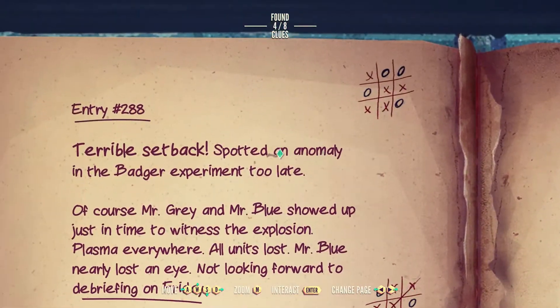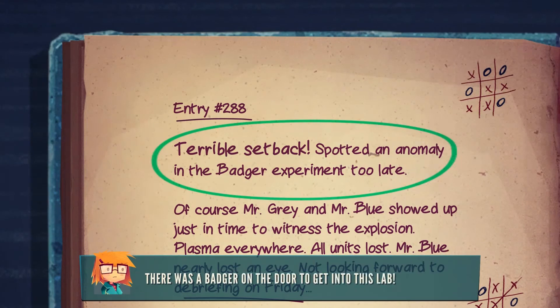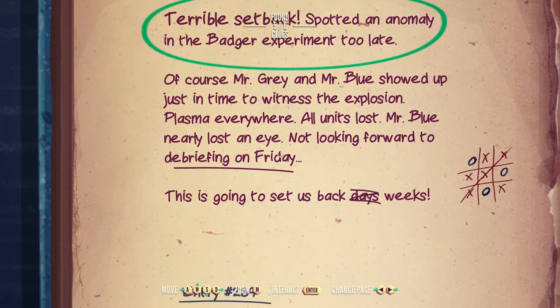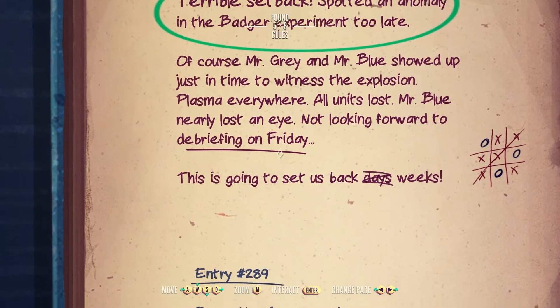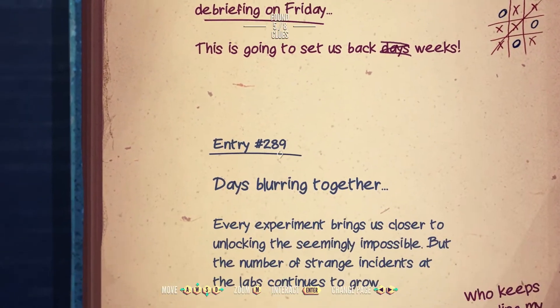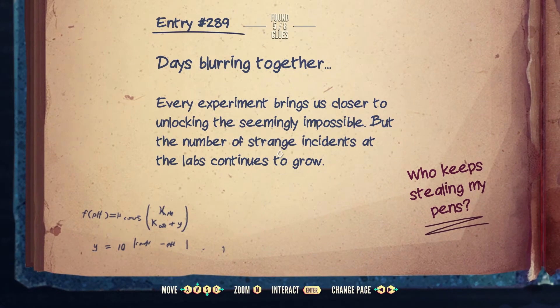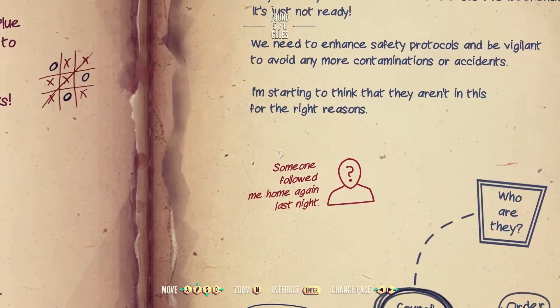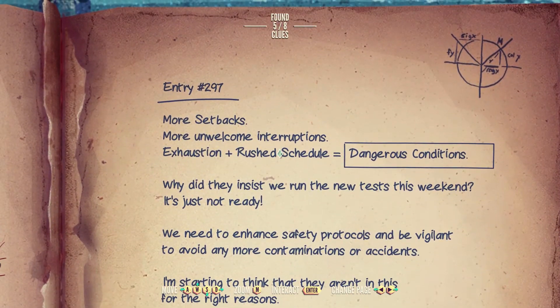I've spotted an anomaly in the badger experiment — too late. Oh, that's this one. There was a badger on the door to get into this lab, so this must be the experiment he was talking about. Of course, Mr. Gray and Mr. Blue showed up just in time to witness: explosion, plasma everywhere, all units lost. Mr. Blue nearly lost an eye. Looking forward to debriefing. This is going to set us back weeks. Days blurring together. Every experiment brings us closer to unlocking the seemingly impossible, but the number of strange incidents at the labs continues to grow. He keeps stealing my pens. Exhaustion plus rush schedule equals dangerous conditions.